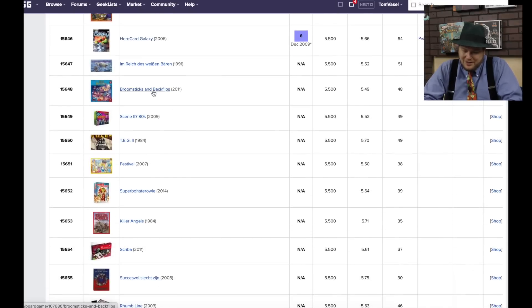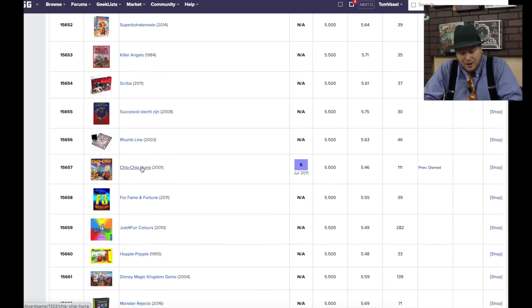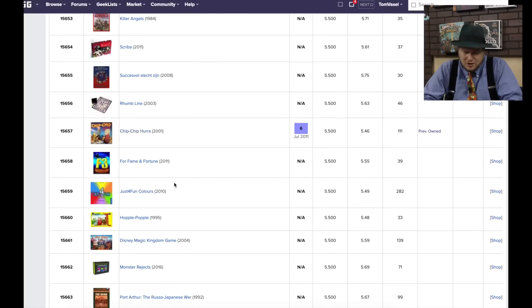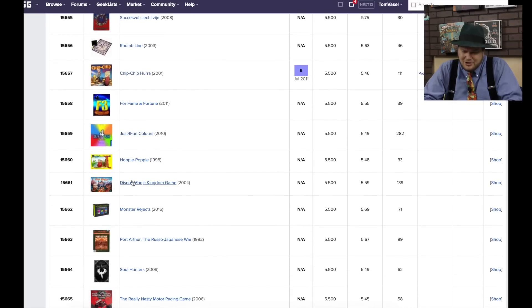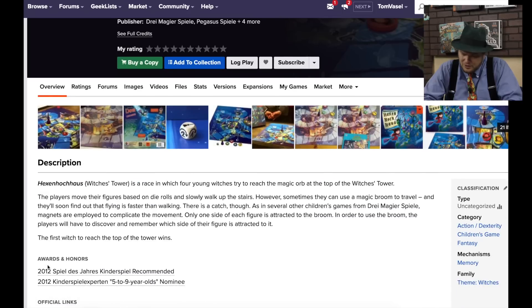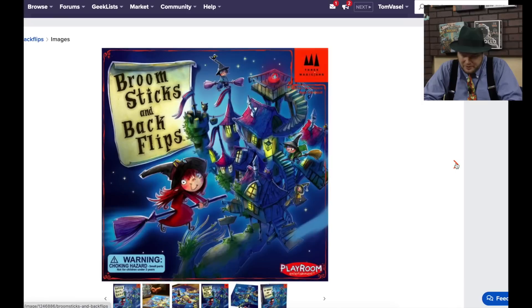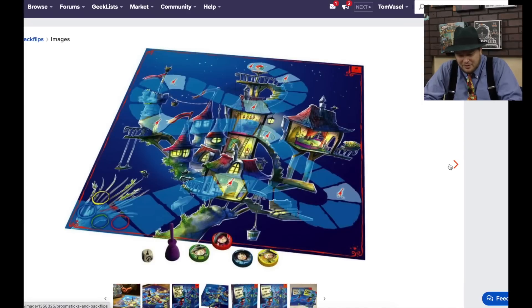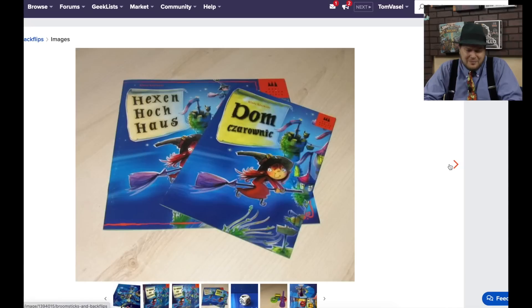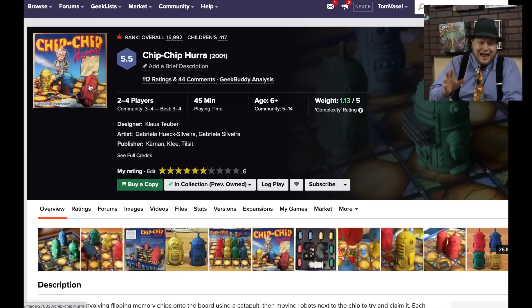Broomsticks and Backflips — that's just a funny name, so we'll take a look at that. Coming down to Chip Chip Hurrah — that's ranked a lot lower than I thought it might be. And Just for Fun Colors and Disney Magic Kingdom game. Broomsticks and Backflips is a kid's game from Pegasus Spiel — it's a wizard race where you're walking up the stairs. I like that wooden broom. Playroom Entertainment did this; I never saw it. I assume it's a decent game because it's a kid's game.